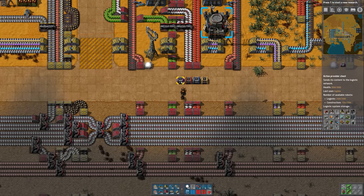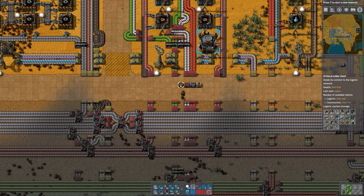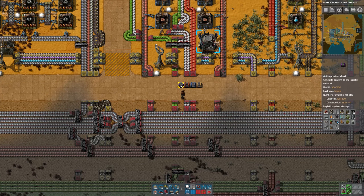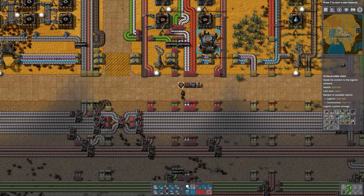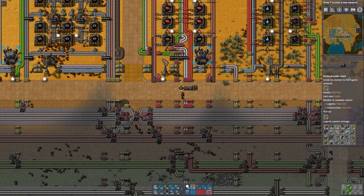That is in opposition to the active provider chest. The difference is that an active provider chest — whatever you place into it will get taken out immediately. So the active provider actually works a lot like your trash slots. Whatever you put in, you're instantly telling the bots to remove those items and move them into storage. Active provider chests are very handy if you just want to get rid of a few items — the bots will come and take it out and put it into the storage network.